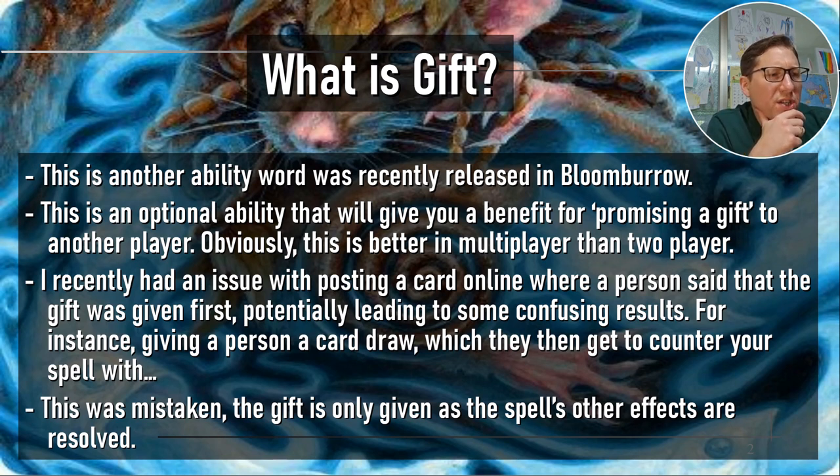I recently had an issue posting a card online on the Budget Magic Facebook group where a person said the gift was given first. The order is very important — if they draw a counterspell with that gifted card and then use it to counter the spell that let them draw the card, that seems weird. MTG does have strange timing things like that where it seems like it shouldn't be possible, but because of the stack, it is — but actually, that's not accurate.